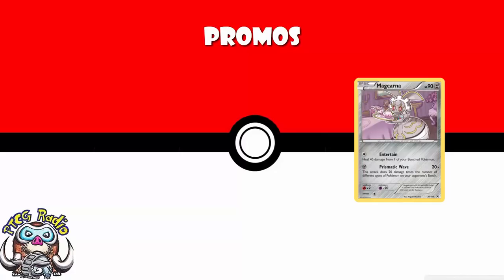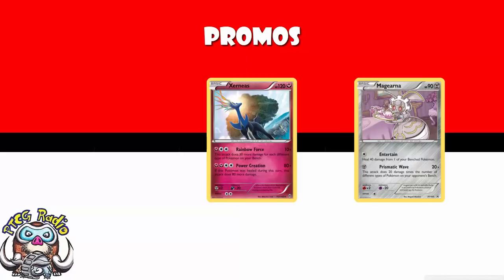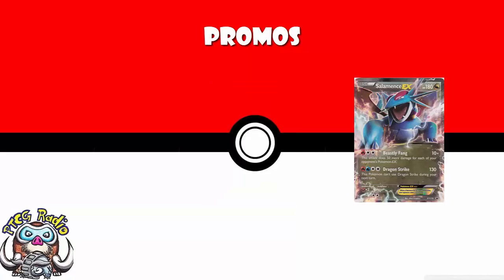We are losing Magearna, which was actually printed a couple of times as a promo card. The promo Magearna was mostly good as a tech against the Rainbow Force Xerneas, which is of course also rotating out. One Metal Energy, 20 damage times the number of different types of Pokémon on your opponent's bench — really nice against a deck that wanted lots of different types and was weak to Metal. Not very good against many other things.